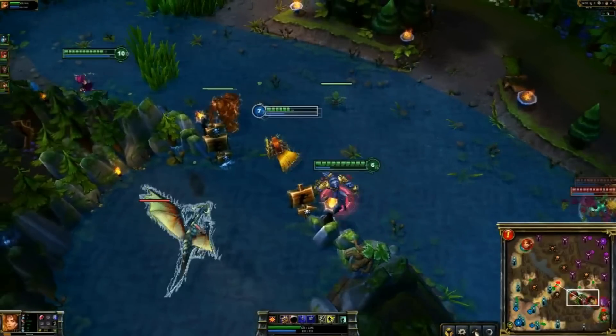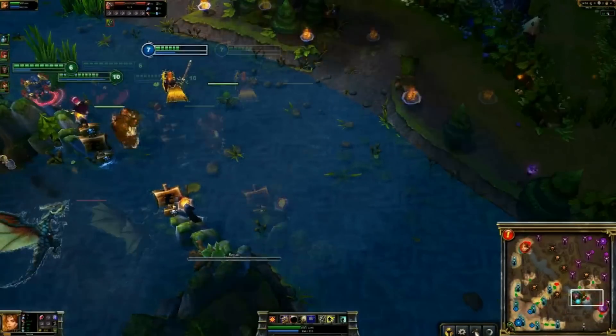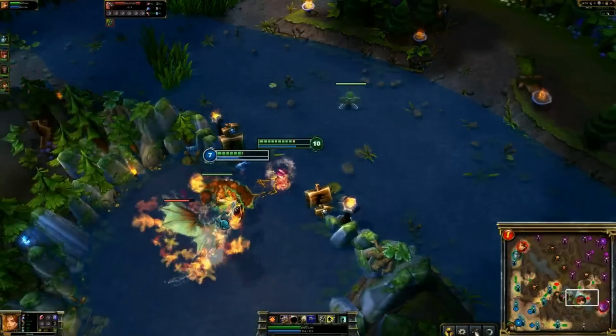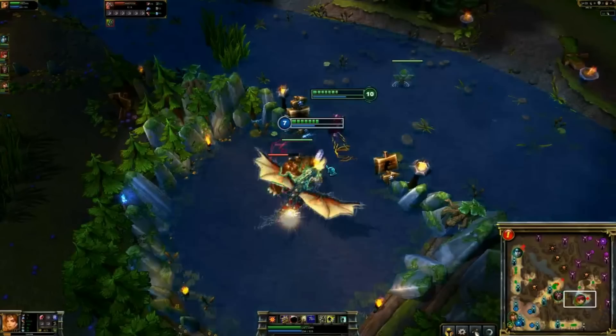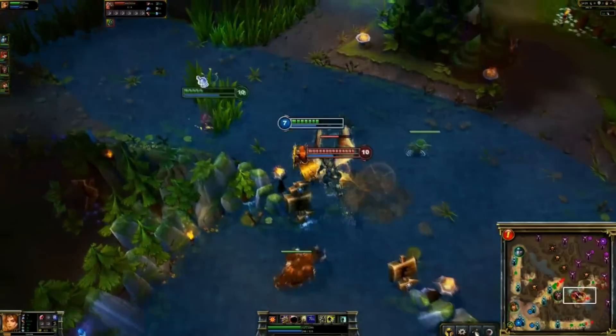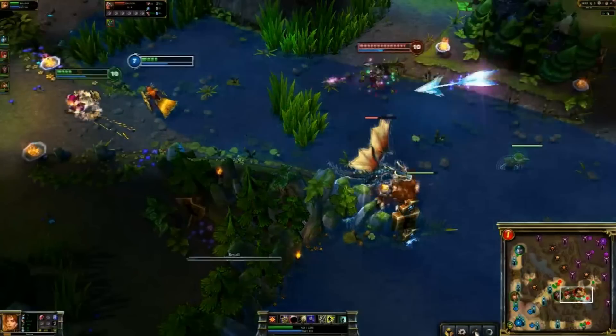Tell me about the Solar Flare for a second. It takes a moment before it does damage — it's a little bit like Dark Matter from Veigar, where it sort of starts up. It has a little bit of a drop time, and when that drop time is done it hits. It has two areas — an inner area that's kind of small and then an outer area that's a bit larger. If you're in the small area you actually get stunned. If you're in the outer area you get slowed like 80%.